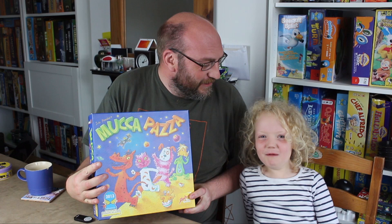Hello! My name's Dan and this is Cora and we're here today to talk to you about board games for children of around 5 and under. Today I'm going to be taking Cora's head off and putting it on the dog's body because today we're talking about this game. What is it Cora? Mucca Pazza!